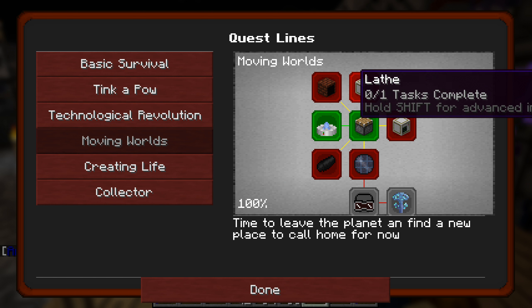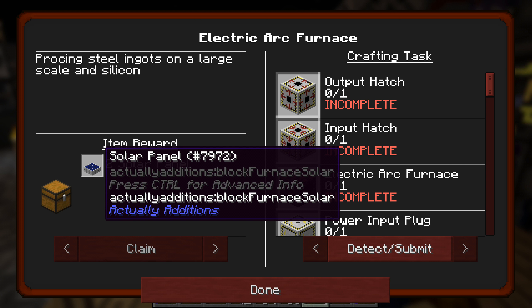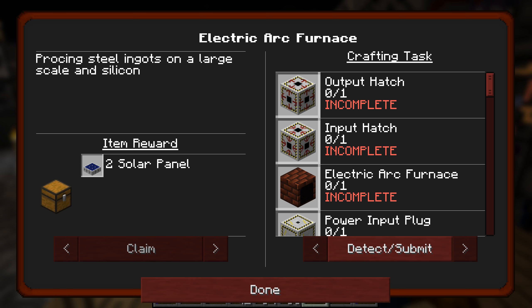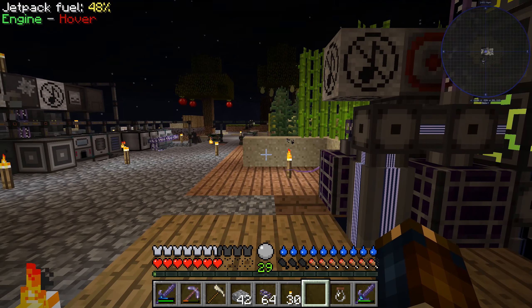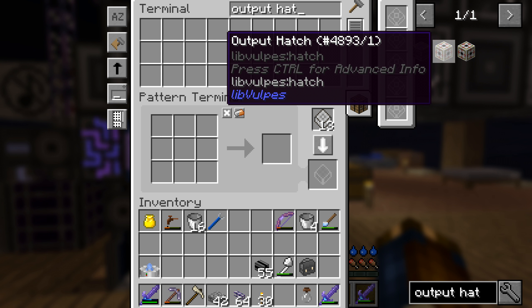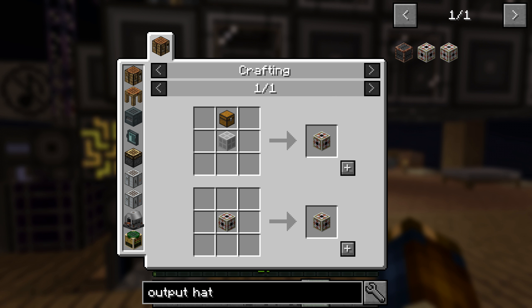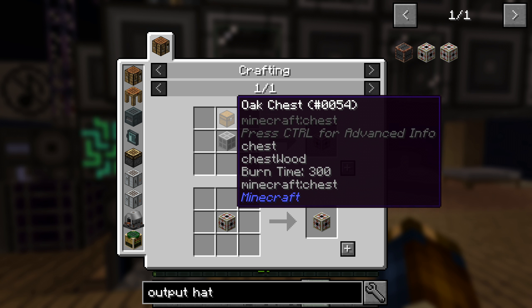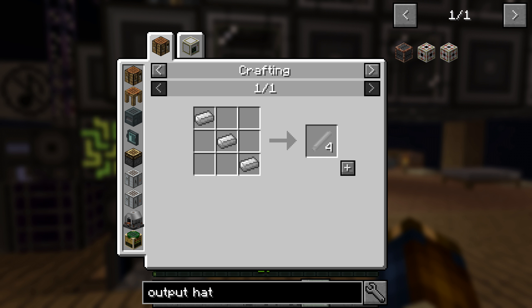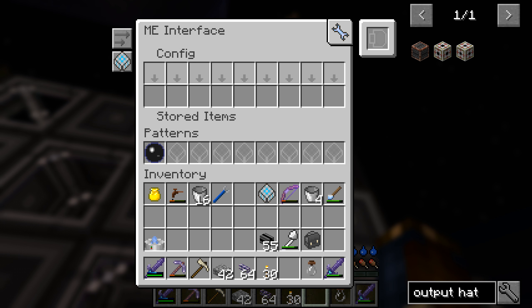I don't know if we need something more, but we might as well just start with something. Two solar panels from Actually Additions — that might be pretty interesting. Let's just start making things: output hatch, input hatch. We'll make recipes for all of them because we're bound to need them more. An input hatch can be turned into an output hatch. And machine structure needs an oak chest — machine structure is iron plates and iron rods.